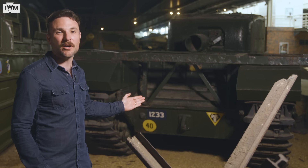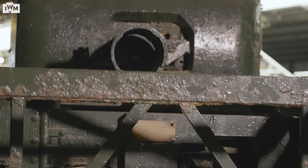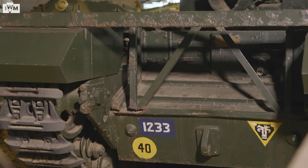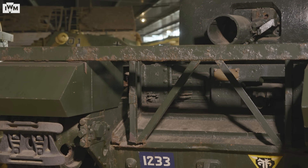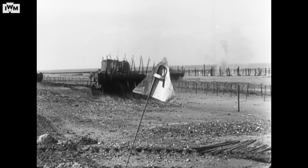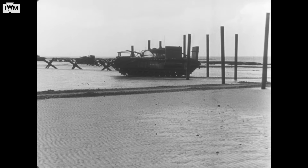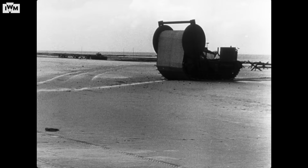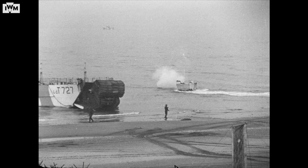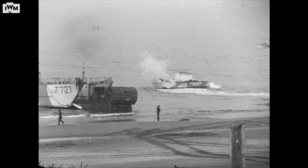Many of them would be so-called Funnies, like this Churchill AVRE — short for Armoured Vehicle Royal Engineers — which was equipped with a spigot mortar instead of a standard tank gun, enabling it to fire large high-explosive charges capable of destroying pillboxes and bunkers. It could also be fitted with various attachments that could aid the movement of other vehicles across the beach, such as a small box girder bridge, a bobbin — a giant roll of canvas laid over soft sand — or large bundles of wood known as fascines that could be used to fill trenches and ditches.